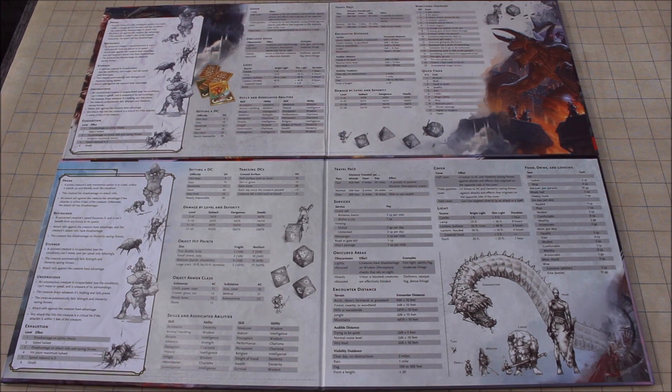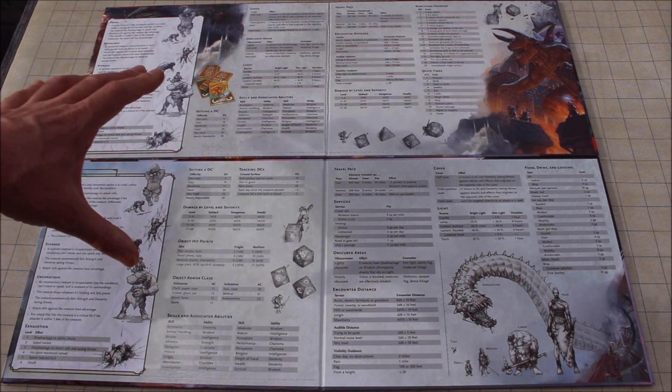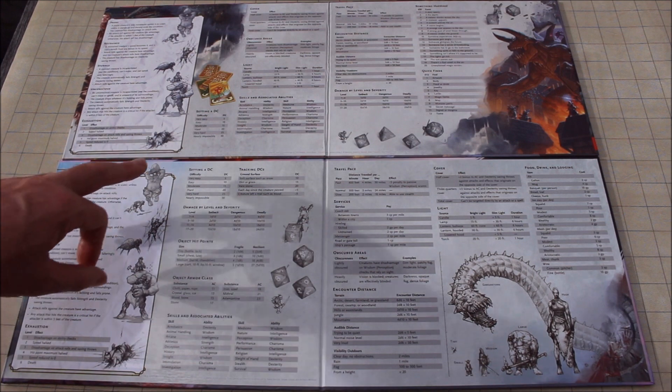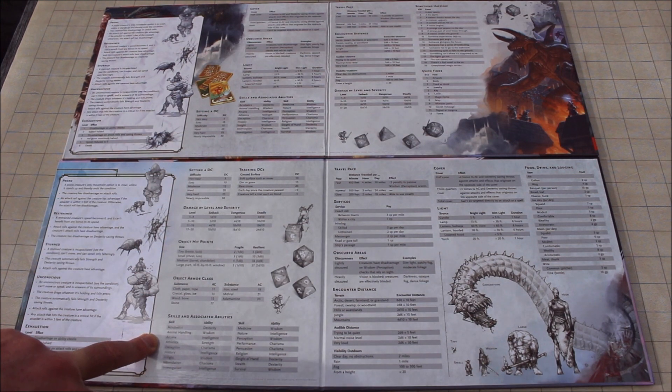Panel 3 covers conditions on both screens, which is good to have, along with a whole lot of charts — essentially the same charts just mixed around between panels 3 and 4. DCs for skills is a good idea, and knowing skills and their associated abilities is still probably good to have there. In this case I think panel 3 on the reincarnated version is probably the better screen.